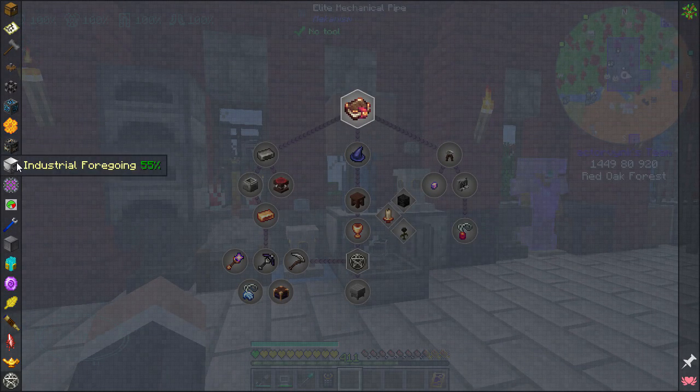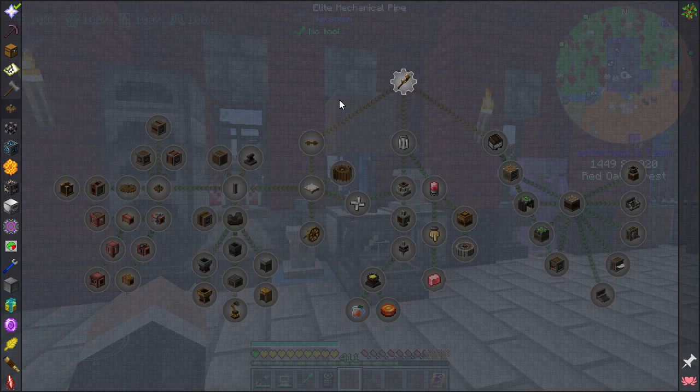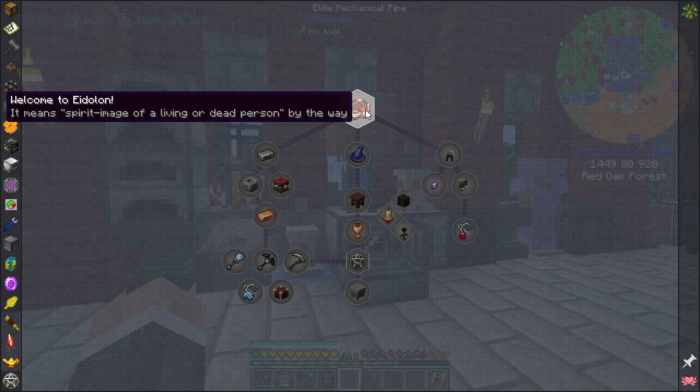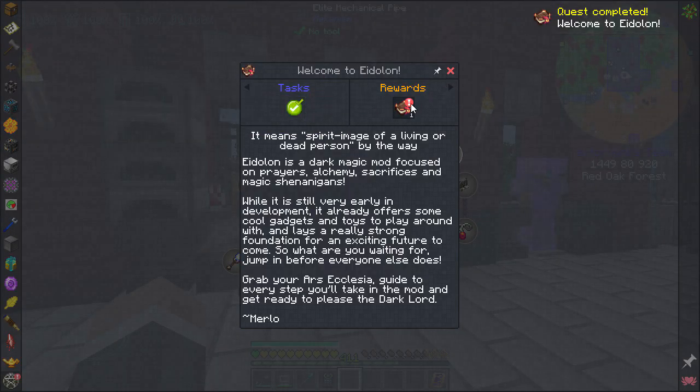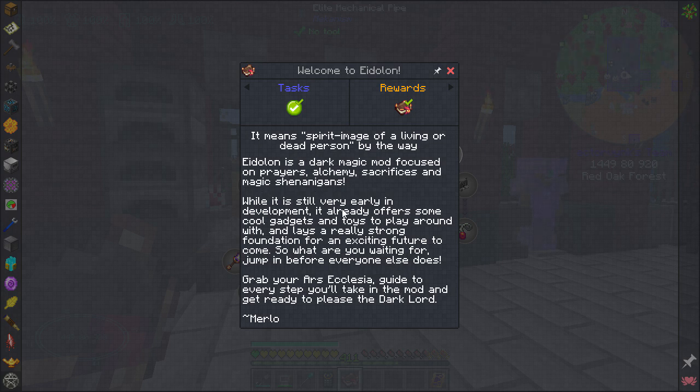I think what we're going to do today — I was looking through the mod list and I know I haven't touched the Tetra mod, and there's Create mod which I'm not good at, and Nature's Aura, Astral Sorcery, Blood Magic. But I saw right at the bottom the Aidolon mod — 'eidolon' means spirit image of a living or dead person. It's a dark magic mod focused on prayers, alchemy, sacrifices and magic shenanigans, so I thought we'd have a little gander.